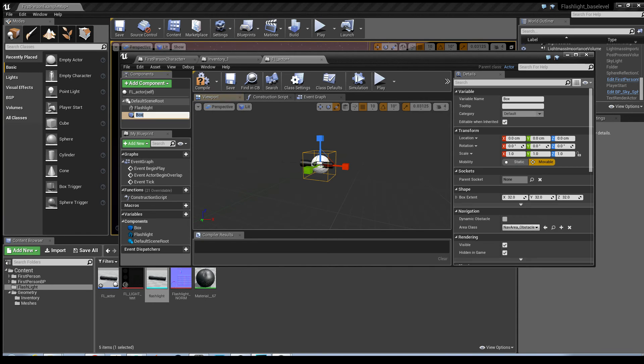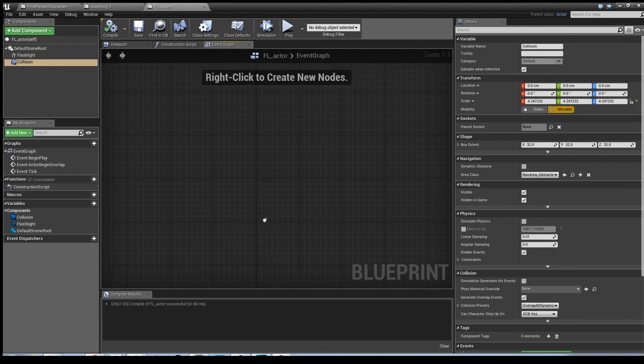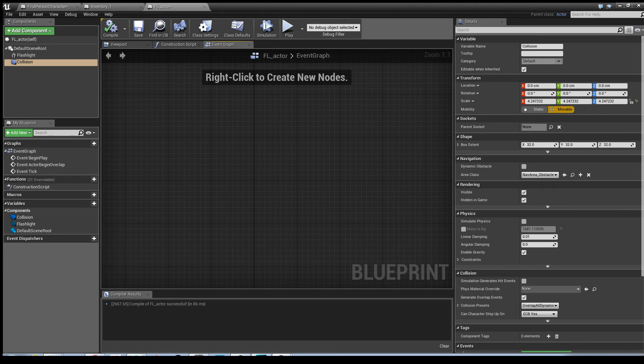Click Compile. Scale the collision box out a bit more so it's easier to pick up - I don't want a collision where you have to be right on top of it. We'll make it as large as possible. Click Compile again. Now go into the Event Graph to create the functionality so the engine knows the player is within the collision box and the item can be interacted with.